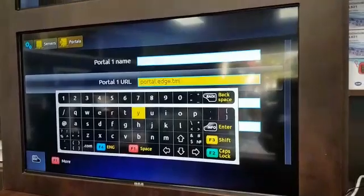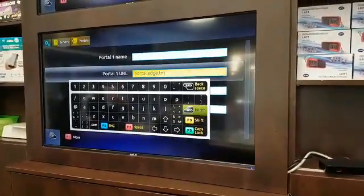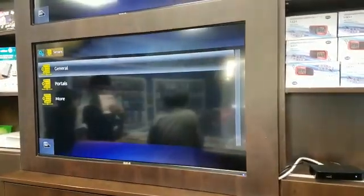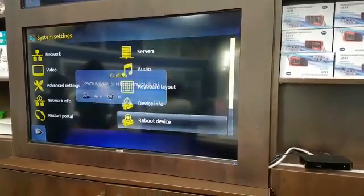Type in portal.edge.tm, then click enter. Go back twice, then go into reboot device. That's it.